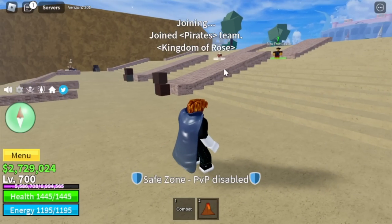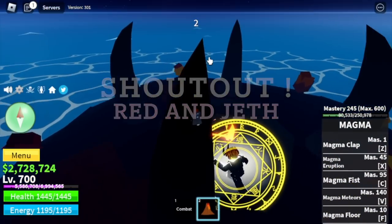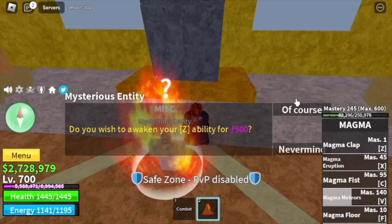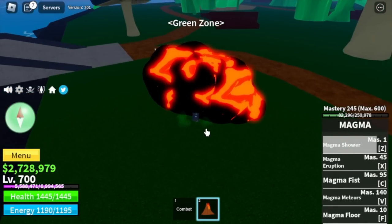We are gonna go here and ask our friend to finish one Magma raid for us. Shoutout to Red and Jeff — appreciate the help. You don't need to grind 4 shards because you can get it on the first raid. So this is the Z skill — one of the most powerful skills in the game.